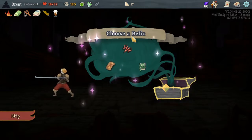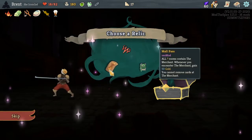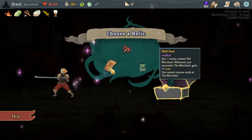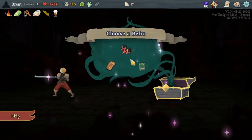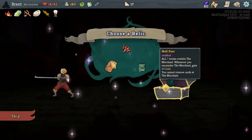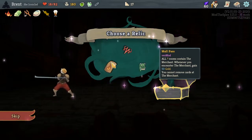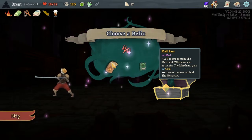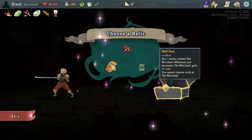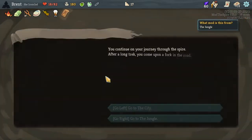Let's see what weird stuff — I'm gonna take a sip of coffee here. It's actually pretty early in the morning — well, averagely early to be recording at least. Question mark room — contains the merchant, whenever you encounter the merchant... Mall Pass plus Happy Drink. I'm seeing a pattern — you cannot remove cards at the merchant. But is the merchant considered a shop? I think I have to try it. We'll see how that goes.